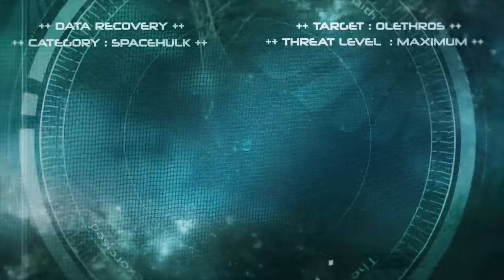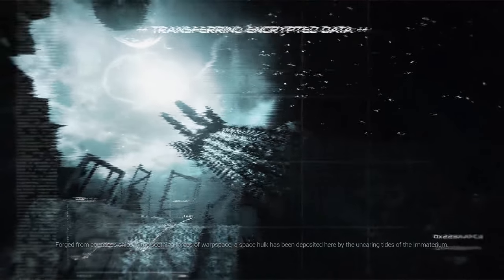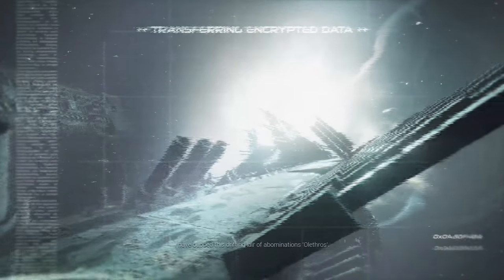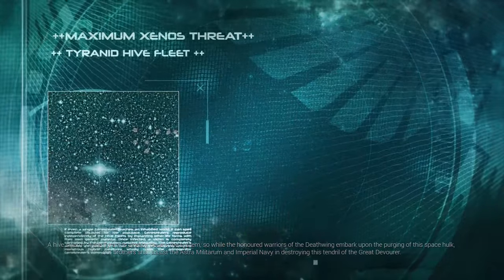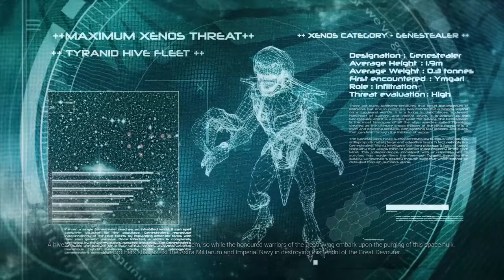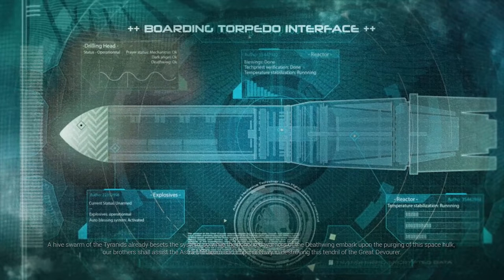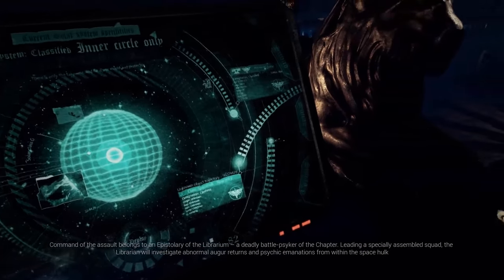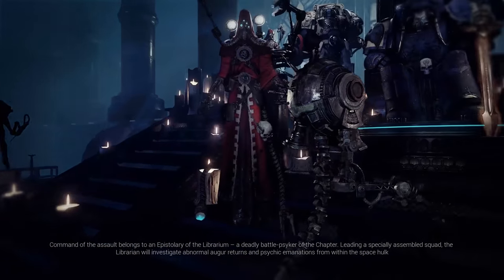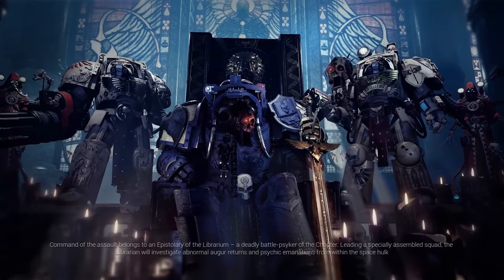Recovering Imperial Data. Grand Master Belial addressing all warriors of the First Company: 'Forged from countless ships in the seething forces of Warp Space, a Space Hulk has been deposited here by the uncaring tides of the Immaterium. I have dubbed this drifting lair of abominations Olethros.' A hive swarm of Tyranids already besets the system, so the honored warriors of the Deathwing will embark upon the purging of this Space Hulk while our brothers assist the Astra Militarum and Imperial Navy in destroying the tendril of the Great Devourer. Command of the assault belongs to an epistolary of the Librarian, a deadly battle-psyker of the chapter.